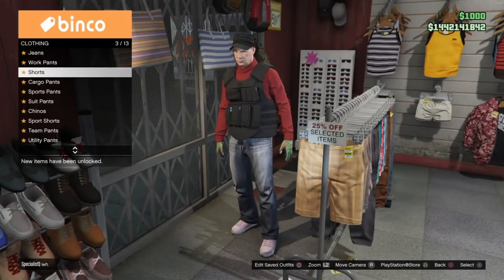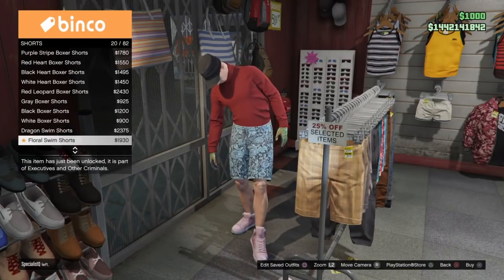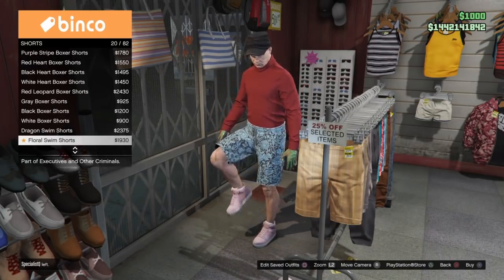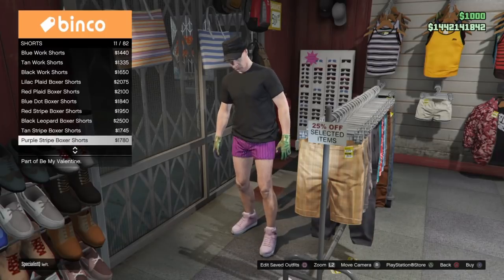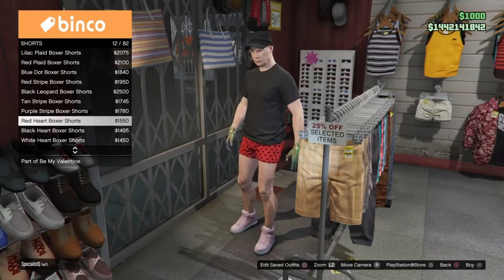I'm setting up this outfit and putting components on it that will allow me to transfer. You cannot change the pants when you have armor on — if you do, the armor will glitch away. Because of that, you are limited to whatever the pants on the male character turn into when you're on your female character.